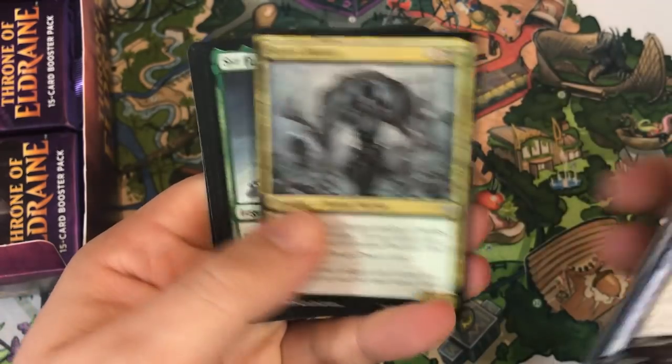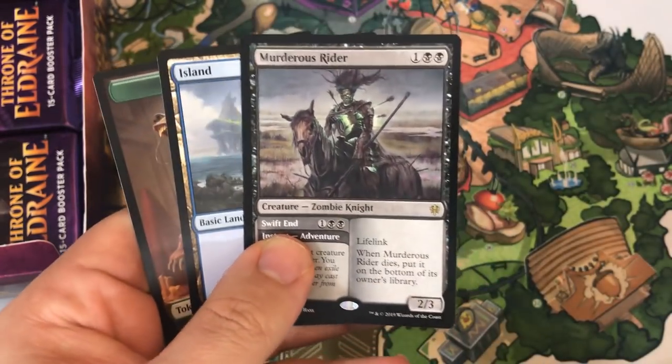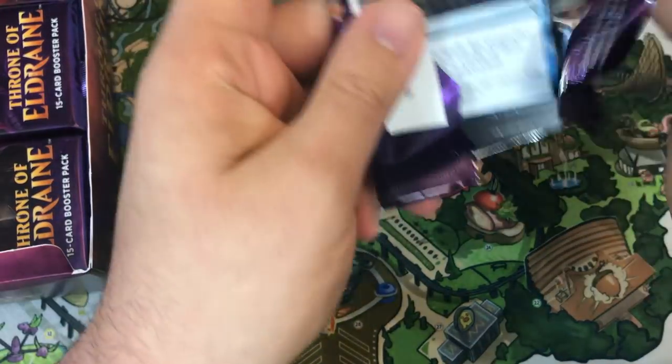Inquisitive Puppet, Savvy Hunter, Sir Farron the Hedgehammer again. And a Murderous Rider — very good card, always going to see play. That's a safe opening — a good rare to have a playset of.